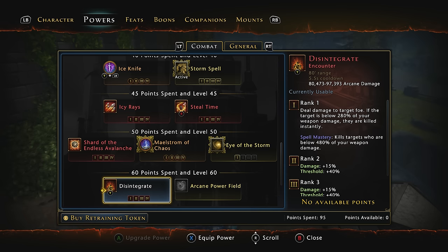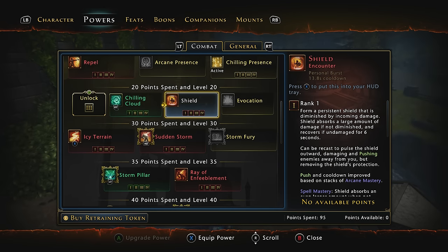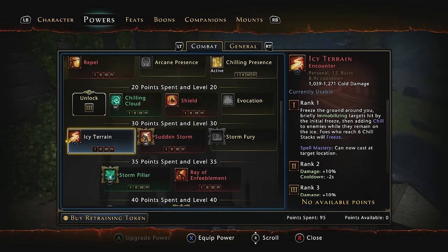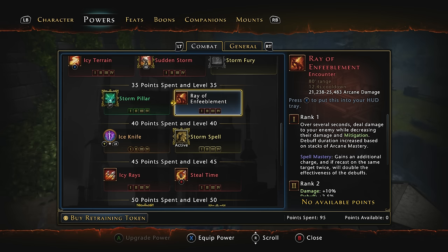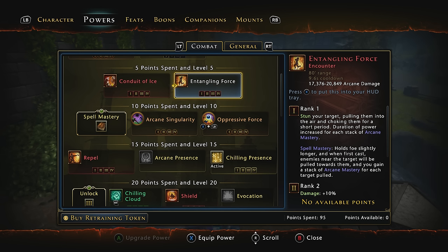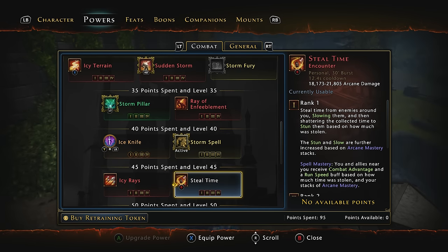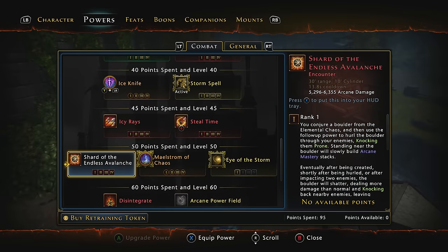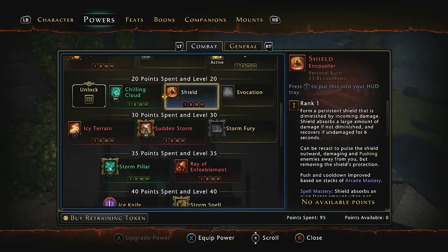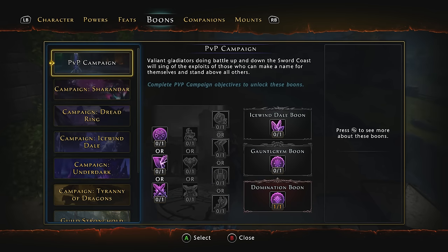Encounter powers you are absolutely going to use: Icy Terrain — I always have this on, you freeze the ground around you, it's very good for putting down stacks of Chill and it's a DoT damage power, so every DoT tick that crits has a chance to proc Storm Spell. I also use Sudden Storm — one of our highest damaging encounter powers. Steal Time is our other large damage-dealing AOE power and it's also Arcane — it stuns enemies and does a massive amount of damage. For your last encounter power, if you're in a single target dungeon use Disintegrate, which deals almost as much damage as Ice Knife because of how we've buffed it — it can even insta-kill enemies below 280% of your weapon damage. For PvP I usually use Shield in the RB slot, Icy Terrain as X, Disintegrate as Y, and Entangling Force as B.